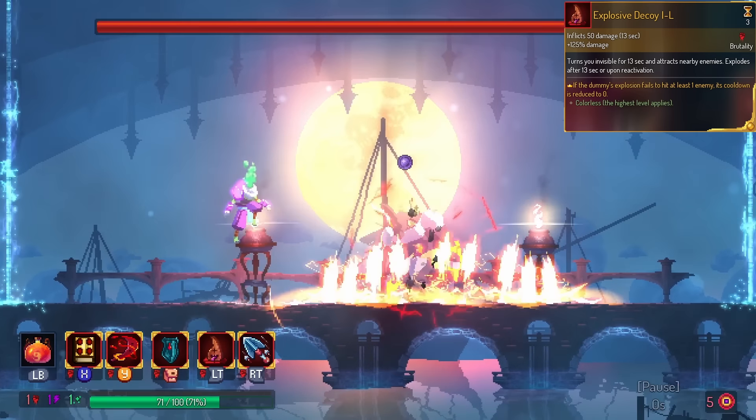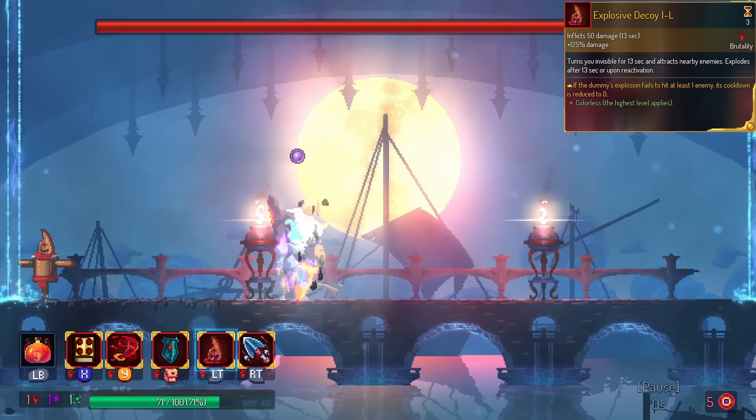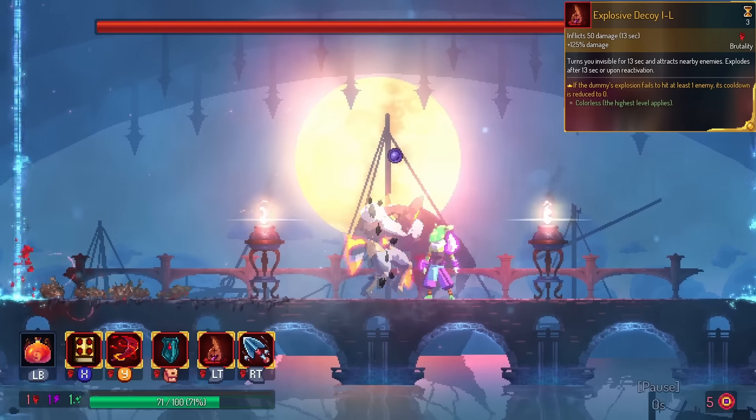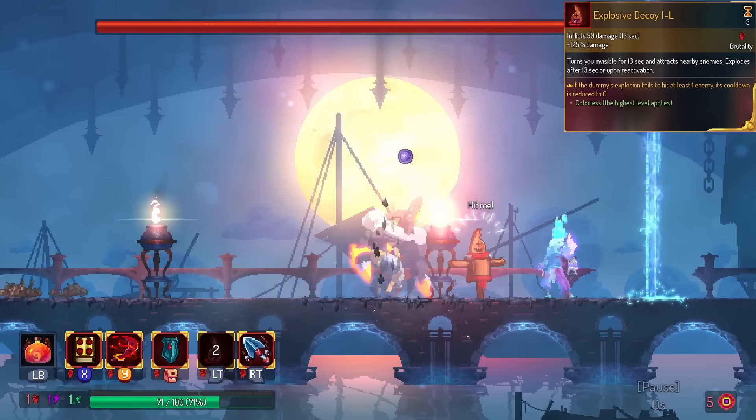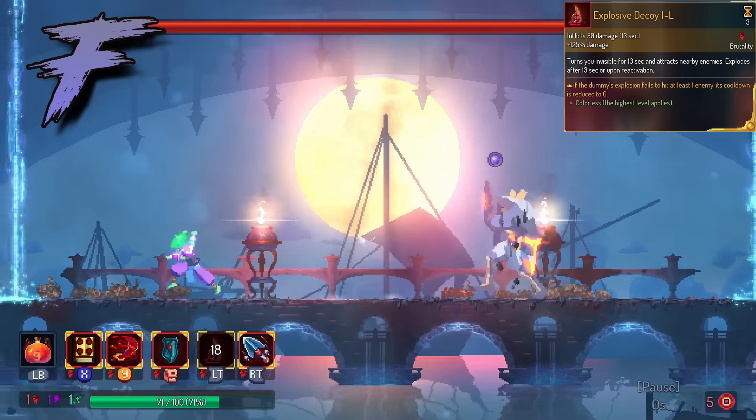Explosive Decoy — if you miss the explosion, the entire cooldown is reset. Honestly, this should probably just be on Explosive Decoy by default. I'm gonna put this in the F tier, technically saying I'd rather not use Decoy at all.